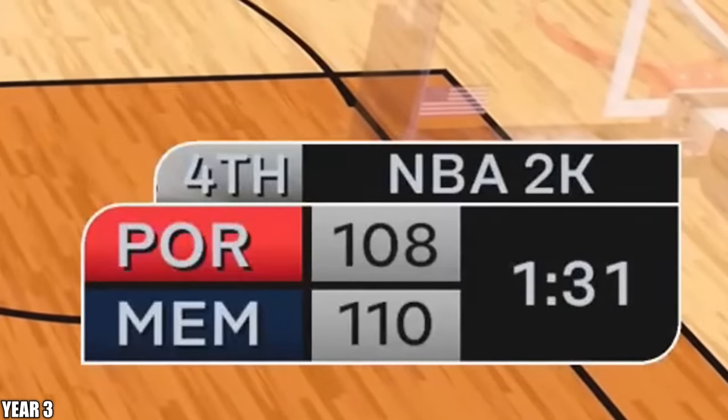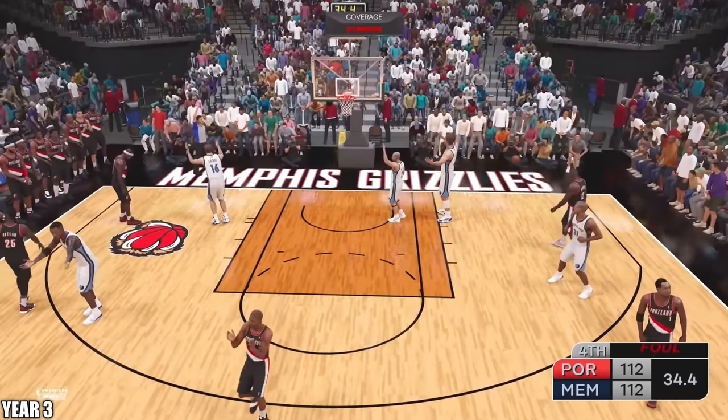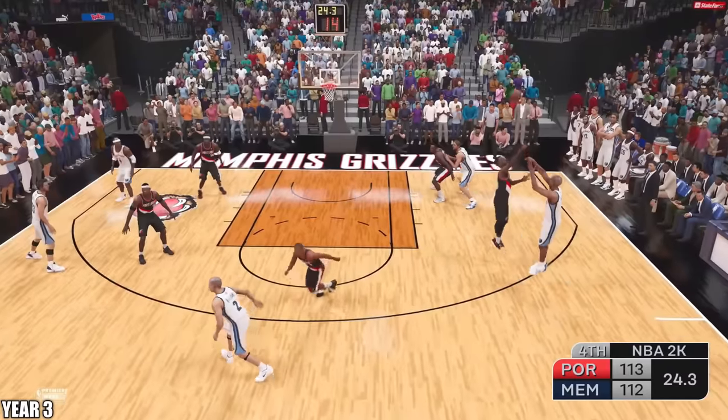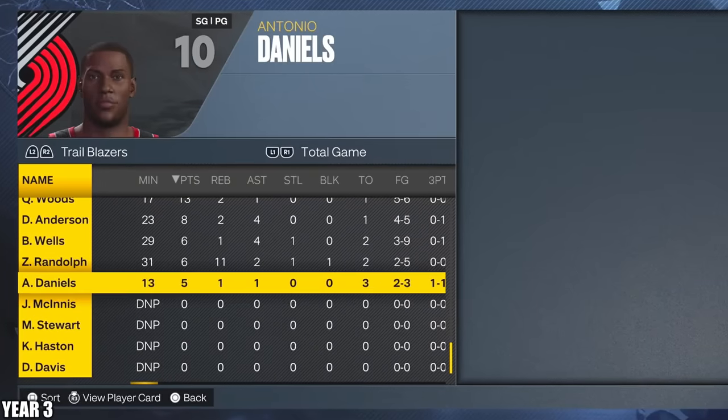We need this win bad. Chris Paul dimes to Dwight — that's a crazy combo. Chris Paul and Dwight is insane. Dwight going up, gets fouled. Dwight with the first free throw — oh man, come on, can you just make one? Thank you. Battier contested three — hell no. Rebound Zeebo. And as you can see, LeBron's not even on the box score.